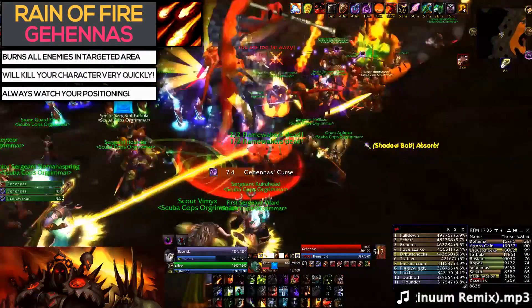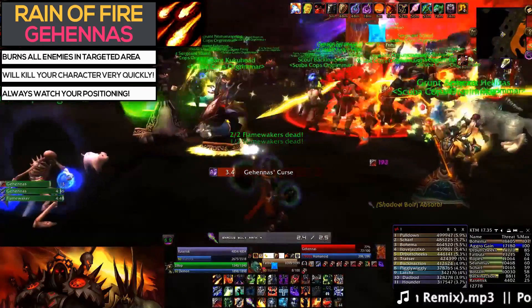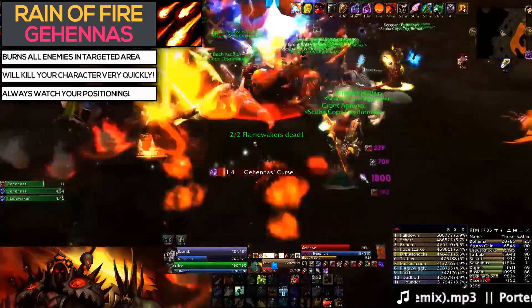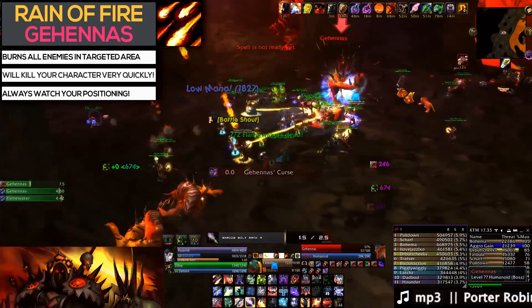Once the adds are down, it's time to work on the boss. The first ability you might notice is his Rain of Fire spell, which kills anyone standing in it for too long, so always make sure to watch your positioning during this fight. The tank may need to move the boss around if it lands on them, so just keep that in mind.